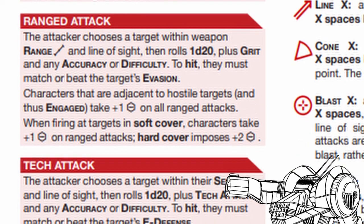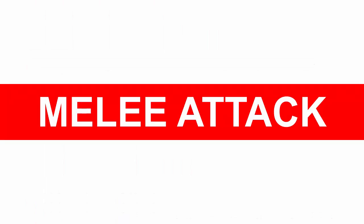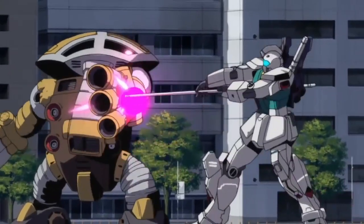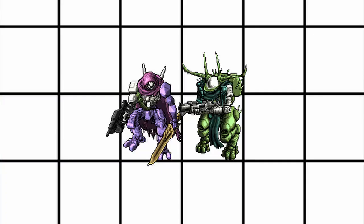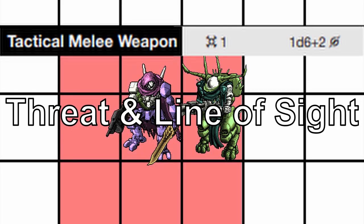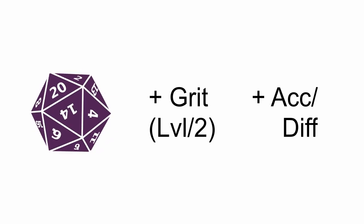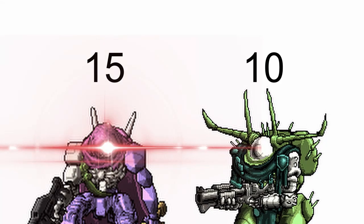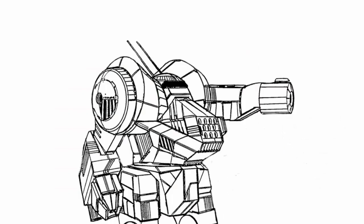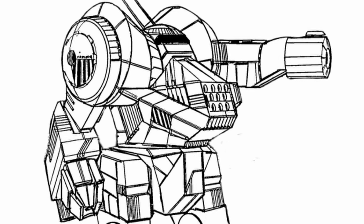There are three types of attack: melee attack, ranged attack, and tech attack. Melee attack is where you use various instruments of pain to bludgeon people. With melee attack, you pick a target within your weapon threat and line of sight, then roll a d20 plus your grit and any accuracy or difficulty. If the number you get is bigger or equal to the target's evasion, you have successfully smashed them. Melee also completely ignores any forms of cover, so it doesn't matter whether your enemy is cowering behind chest-height cover or not.